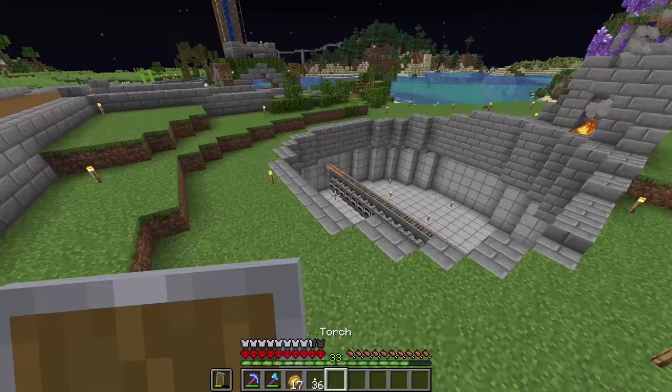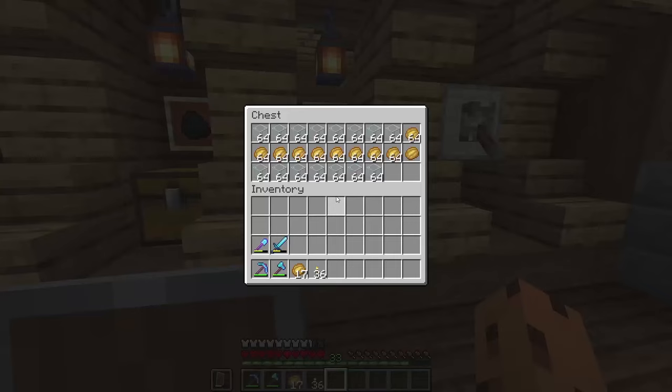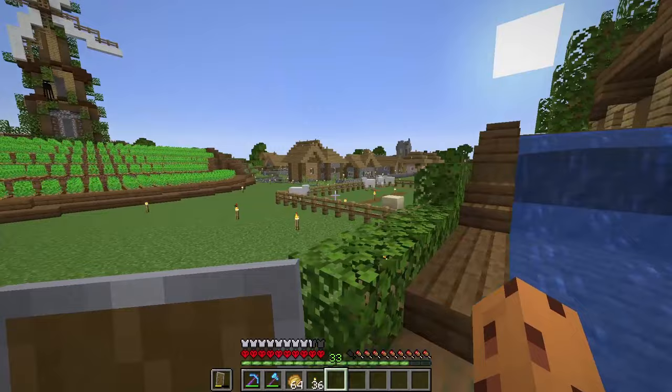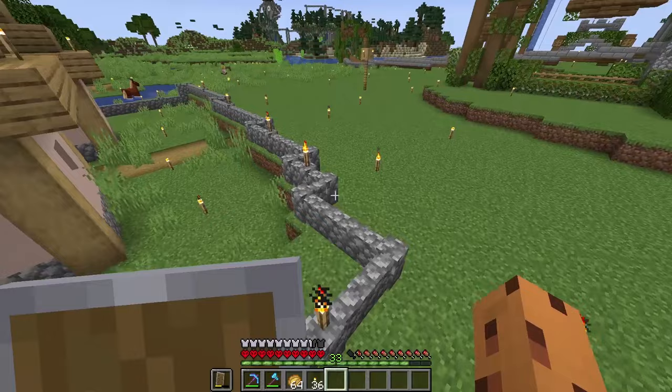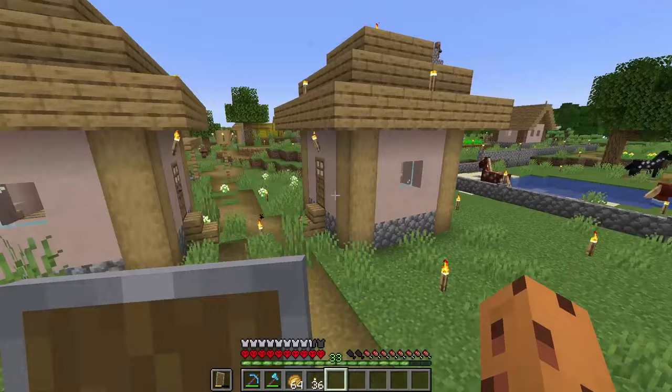Anyways, welcome to episode 16. Two episodes ago, I built myself this awesome automatic super smelter - I have no idea what I just said, I just spit random numbers. But yeah, I built this super smelter and as you can see, I'm never going to run out of food. But today's plan is to transform this village into a castle looking city thing. I'm just the best at explaining things, but that is what I'm going to do.